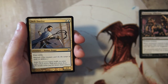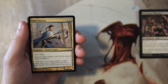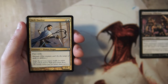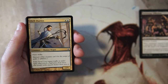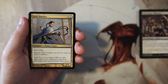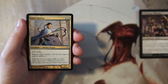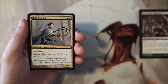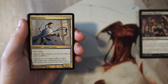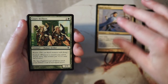Deft Duelist is a 2/1 for a white and a blue. It has first strike and shroud — not hexproof, so it can't be the target of any spells or abilities, not even your own. That's the big difference between shroud and hexproof. I really like this card. Shards of Alara was very much based on three-color dynamics, so you were basically forced into a multi-color deck. This is a really solid two-drop — a 2/1 with first strike and shroud means it's not easily removed and deals with a lot of other two-drops efficiently.